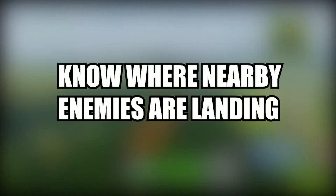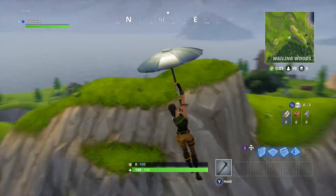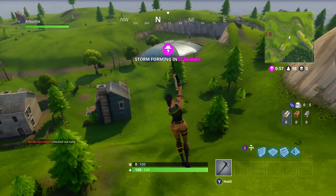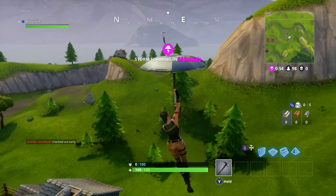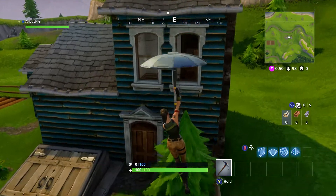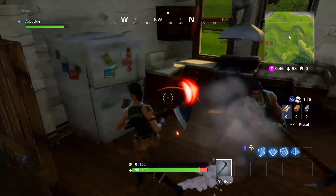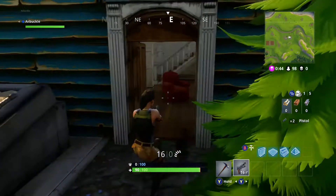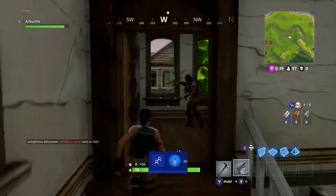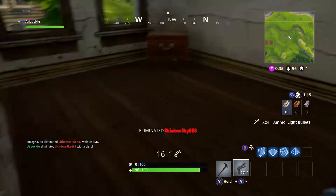So the first thing I want to talk about is knowing where nearby enemies are landing. So many people don't pay attention to where enemies are going. They kind of just jump out of the bus, go straight down, pick the location they want to drop in at, and then they realize there's someone over here and they have no idea what's going on. So pay attention when you get to that location. I would recommend as soon as you pull your chute, look around — turn around, look above you and below you — and make sure that no one else is coming to the same spot. If they are, pay attention to where they're going so you can compete and not be stuck in the shadows.